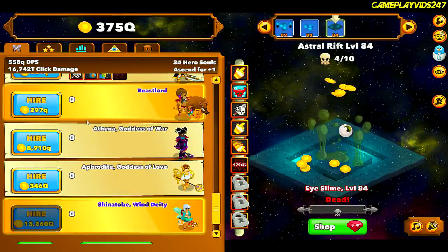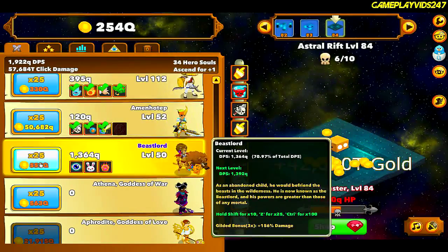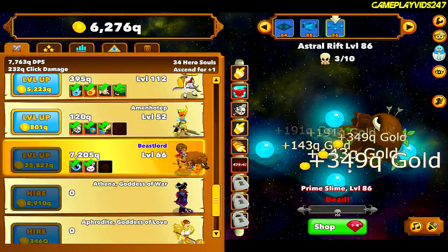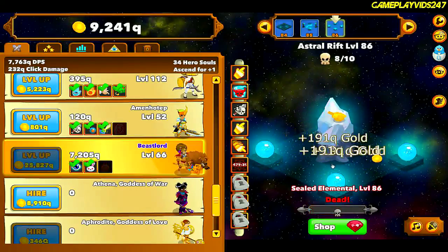I'm going to chuck some gold into Beast Lord, because he is a super powerful character at this level. There we go, that was well worth it. Got a bunch of DPS from Beast Lord there. Look how much damage we're doing, everyone.